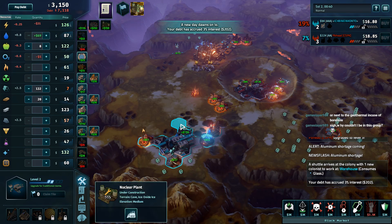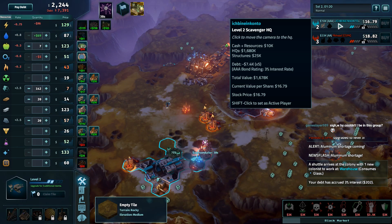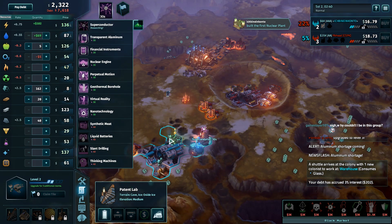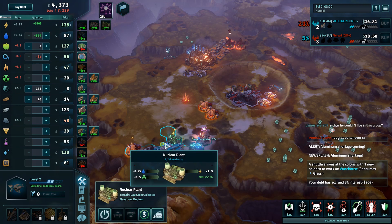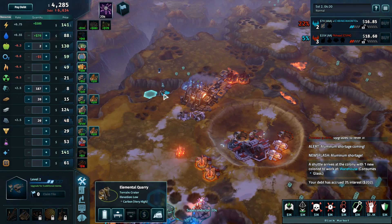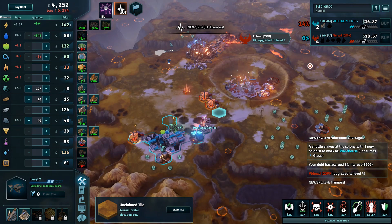Kanto moving out of farms into power. Kanto has 7k debt and is researching Superconductor first — interesting choice. He'll be able to pay off a lot of debt quickly if Kanto can get the two nuclear plants actually online. Doesn't have enough carbon to build that second nuclear plant, and that lack of carbon could be Kanto's downfall. It's now Kanto falls two HQ levels behind PBhead.